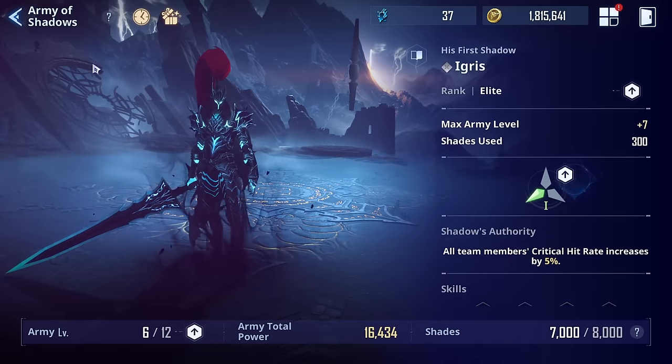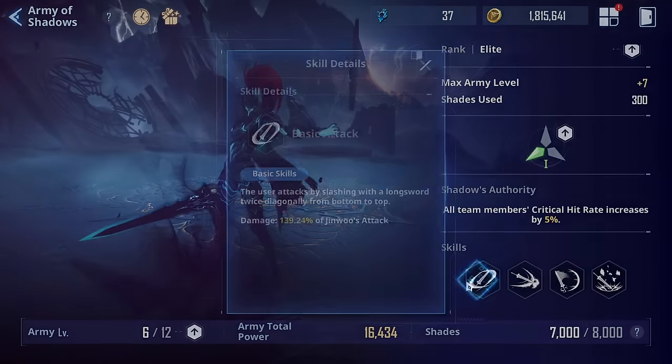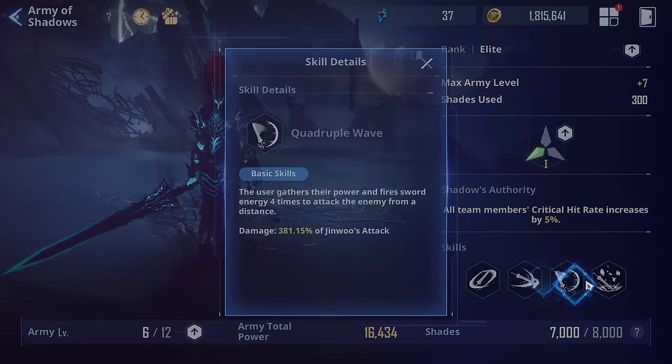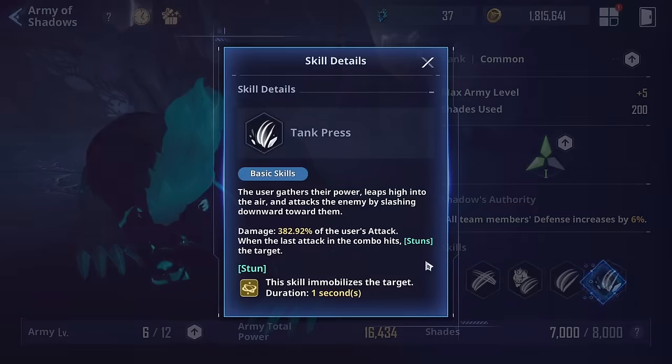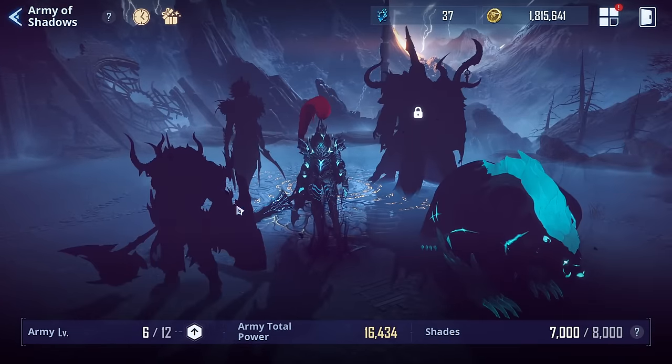Each shadow has their own shadow authority, and they are pretty good. Each shadow has four skills, and the fourth skill usually has a special effect, though not on all of them. For example, Igris has stun and bleed as his effects.